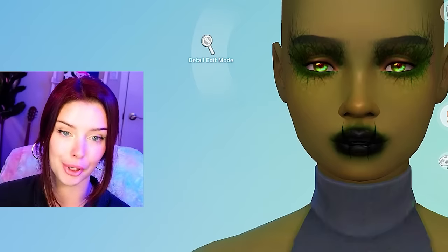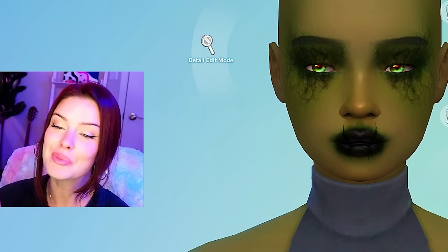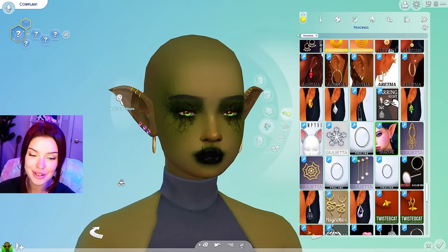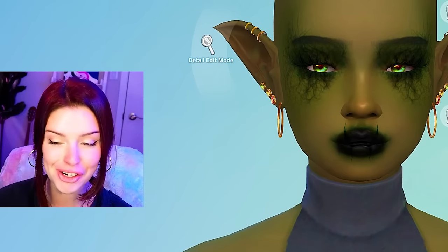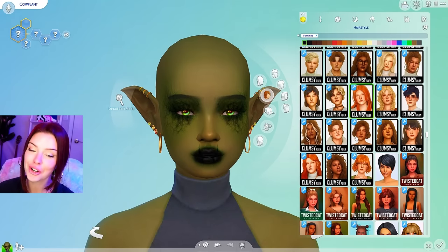She's technically a plant, remember? So I like the greenery on her face. And there's also this one. Let me put the lashes on top. I also downloaded these really cool ears — I could see a lot of my Sims today having these or some type of ear like that. I like these ones because they have the piercings. And let me find her some hair.